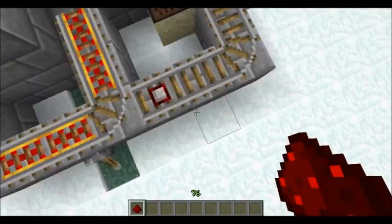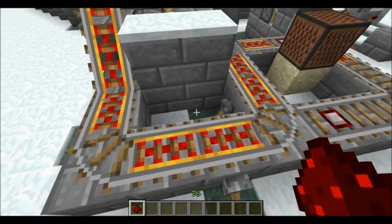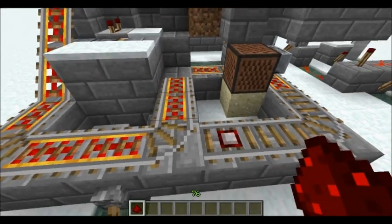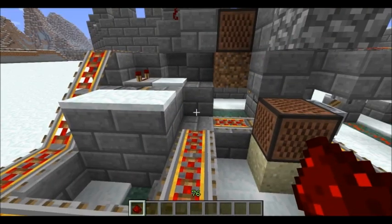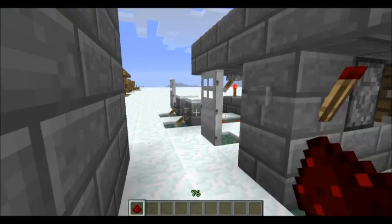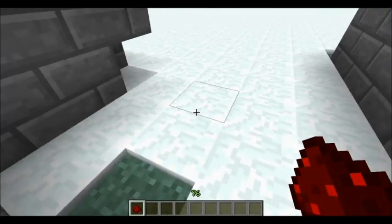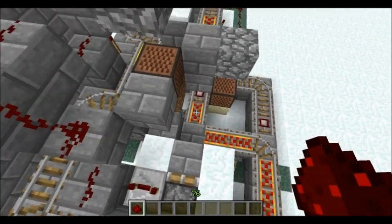And then there's all this other rail stuff, so you will have to figure out your own rail. This goes across, and this automatically goes here to the next place. If you get it wrong, I'll show you what happens. There's a piston here that gets powered, which pushes a block, so the minecart decides to go this way.